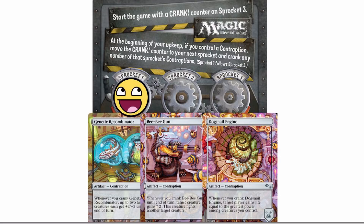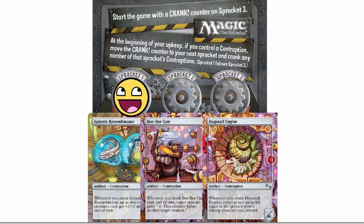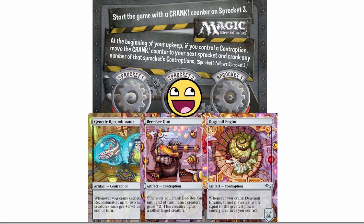You guys have seen the spoiler video — if you haven't, go watch it. That's basically just how it works. And then if they destroy it, it's gone — now you don't get anything on sprocket number three. So if you're really sick of BB Gun, you could destroy that one, and then oh look, it just happens to be next. Or if you don't like BB Gun but you think you're going to win in three turns — it'll be one, two, three and then it's back. I'm sick of Dogsnail Engine because it gains them life — you destroy Dogsnail Engine, and then they get to their upkeep and can't activate anything.